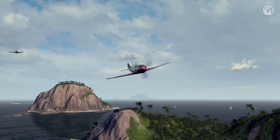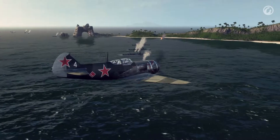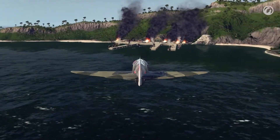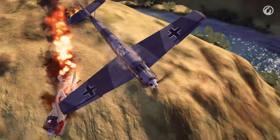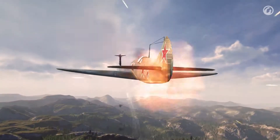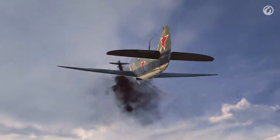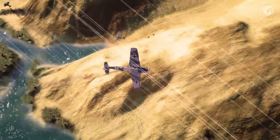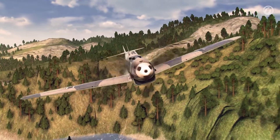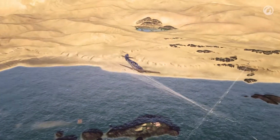Light Fighters. These planes are made for gaining air superiority. Their goal is to destroy enemy aircraft. They can easily destroy carrier-based fighters and aircraft of their own class, but they struggle to deal with heavy fighters and attack aircraft due to a lack of firepower. However, light fighters are superior in mobility and maneuverability, and this is usually one of the decisive parameters in a dogfight.